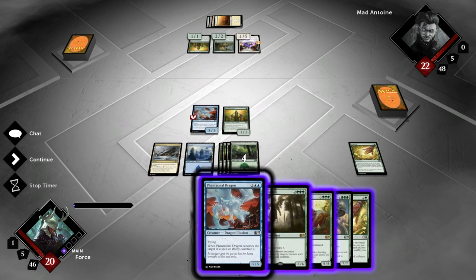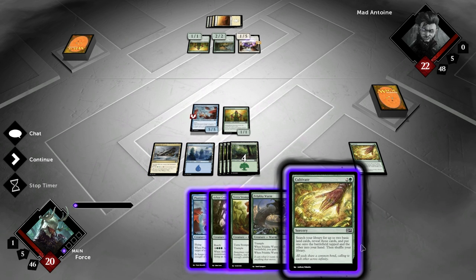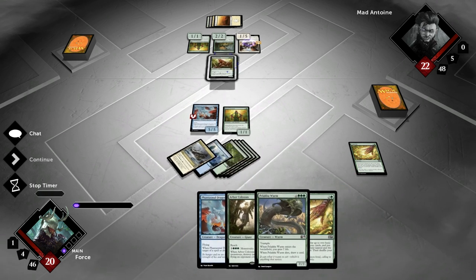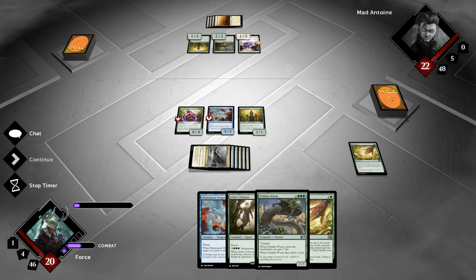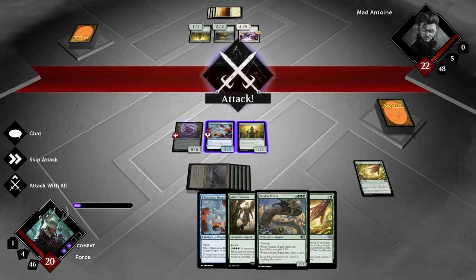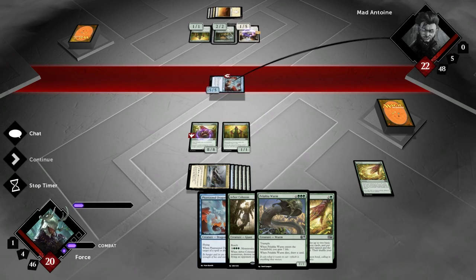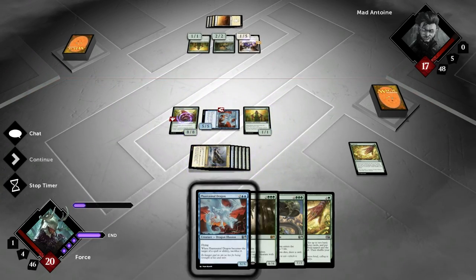We could Terror Stomper right now, or we could go with another Phantasmal Dragon. I think I can actually Phantasmal Dragon and Cultivate, but I'm going to go with the Terror Stomper right now. It's going to be an 8-8 Trample. He's going to have a really hard time dealing with that unless he's got Exile or something. We're going to swing in the air for 5. Unfortunately, most of this damage is going to be offset by the Gladeheart-Faithmender combo.